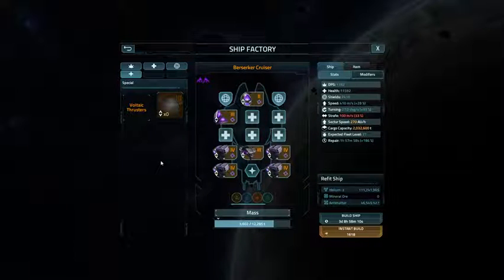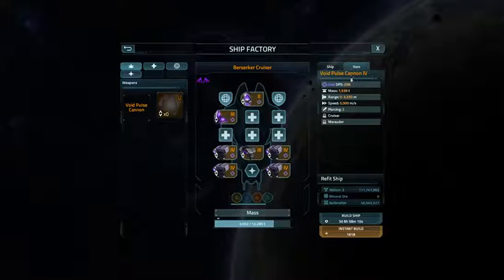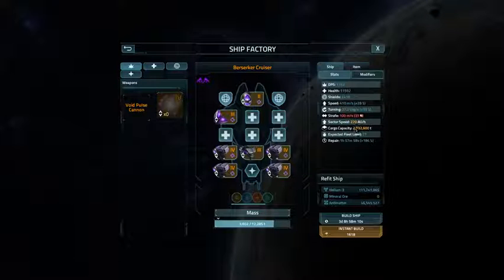Berserkers are Marauders and they can only deal void damage — not plasma damage, void damage. I'm not sure how useful it is, but I did spend all that time to get to Berserkers. And now we're going to do the build.